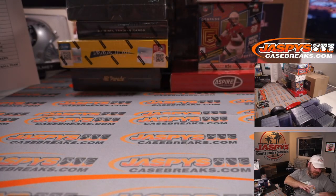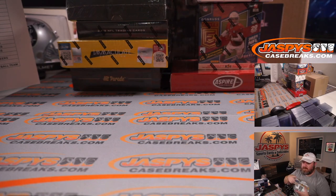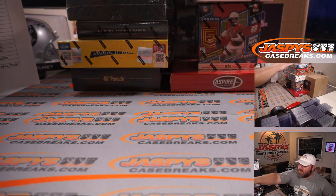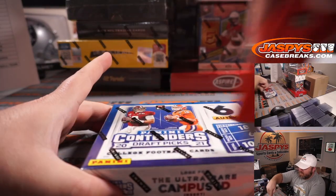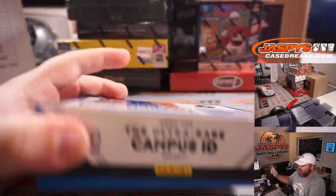That finishes off the 2020 Chronicles Fat Pack Box — our heaviest as far as base cards go. We're going to get to the Contenders Draft Picks next — six autos, one per pack.